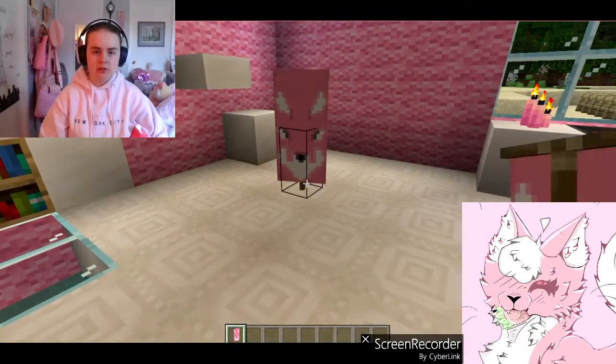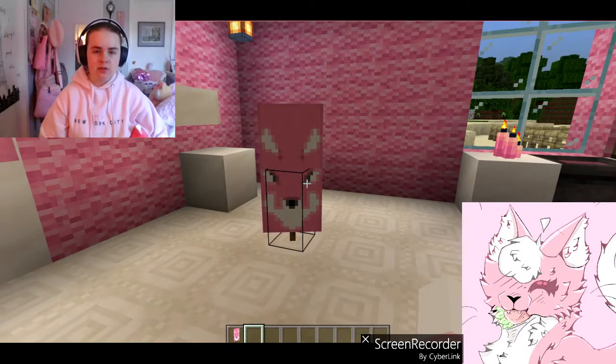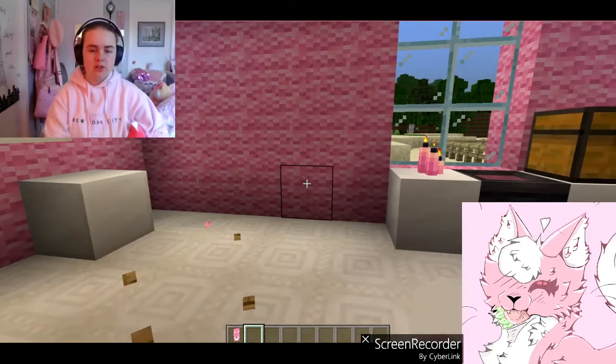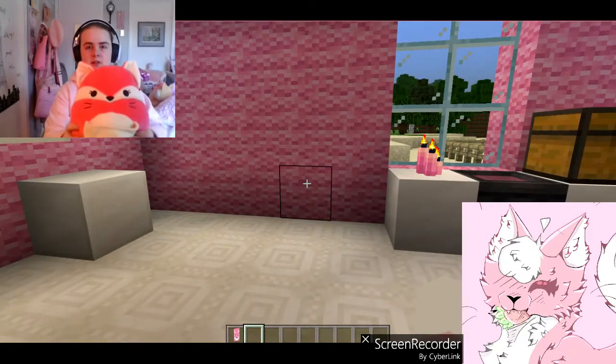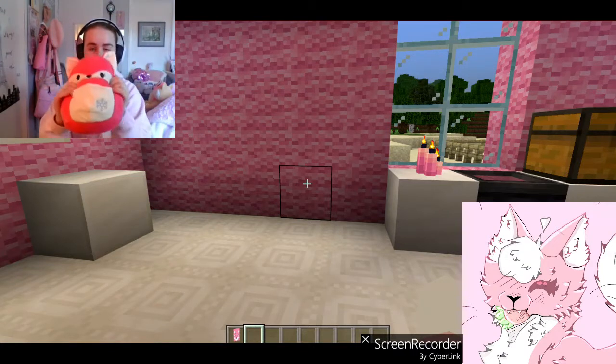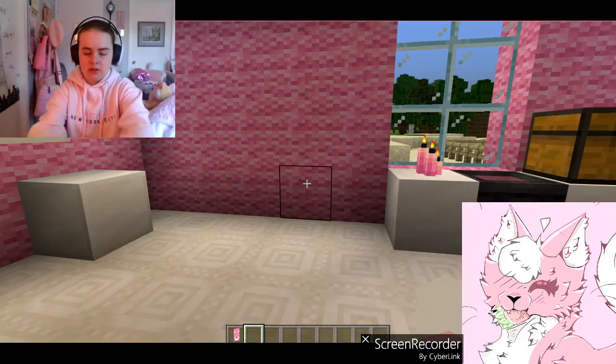So we're going to be learning how to make this, but we're going to use a different color — a natural, like an orange color. And to suit the occasion, I have one of my fox plushies here I got for Christmas last year. It's like one of my favorites, so let's set it right here.